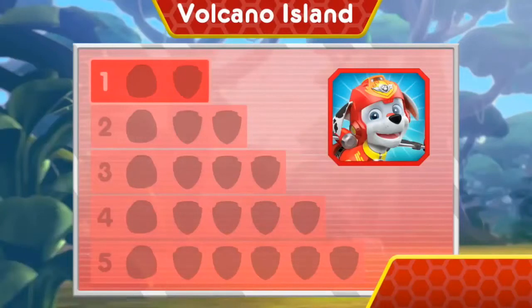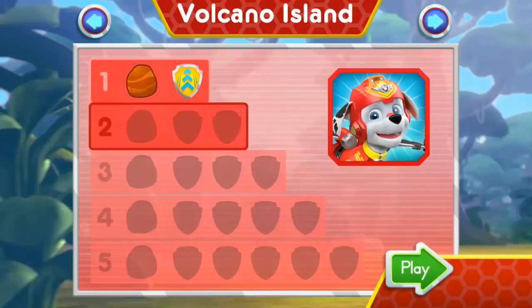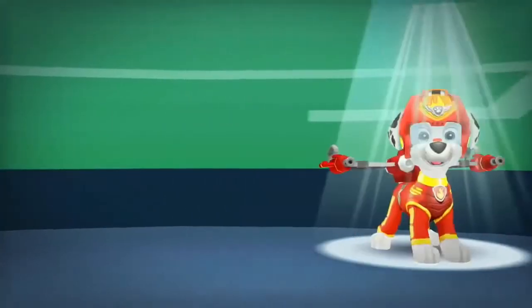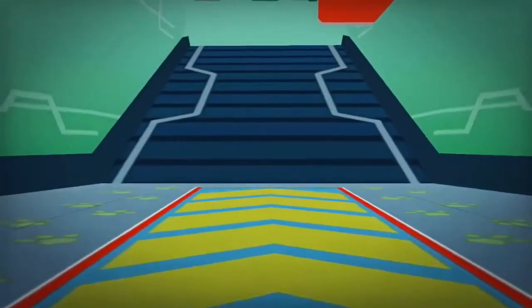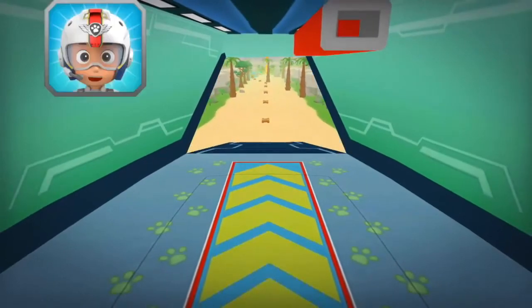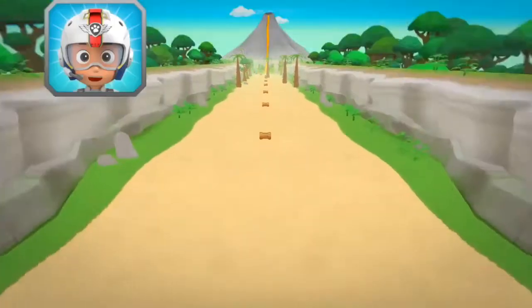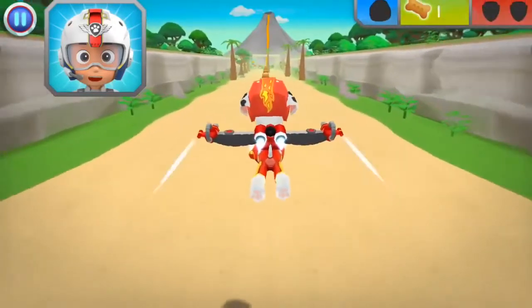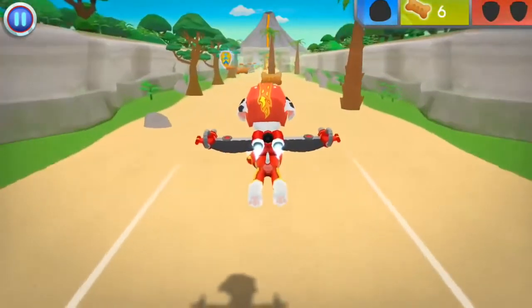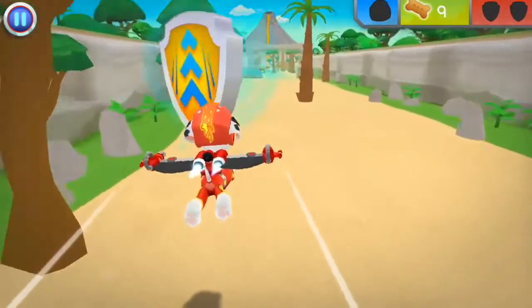Wow! You earned a new badge! Way to go! We found Speed Boost! You found the rock! You've unlocked the next level! I'm fired up! All right! Let's test those flight skills, pups! Rubble needs another rock to stop the lava flow from reaching the rest of the island! When you see a rock, fly towards it to collect it! I'm fired up! Great job!